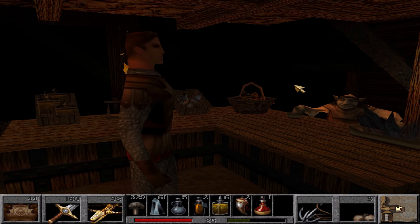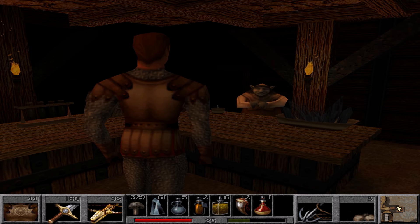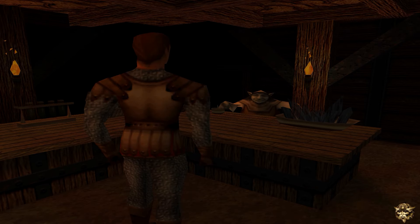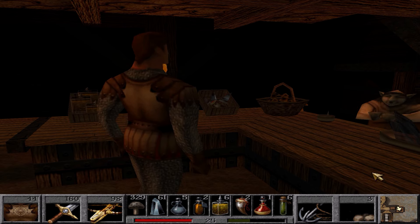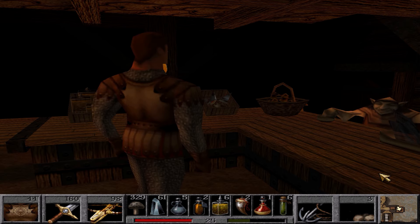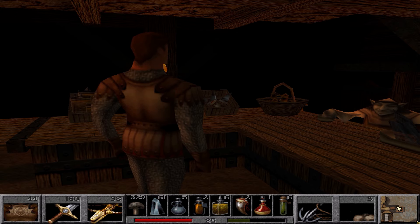Next item: this potion will render you invisible to all but the keenest of eyes for 100 gold coins. 100 gold coins is not exactly mere, but this item is pretty rare so I'm going to grab a few — five more. Next: a potion of strength, you'll be stronger for only 50 gold coins. We're a little low on those but don't really need that many, so we'll pass. Next: curative mushrooms, guaranteed to restore vigor, only three gold coins each — I've got 329 of these already, so no thanks.